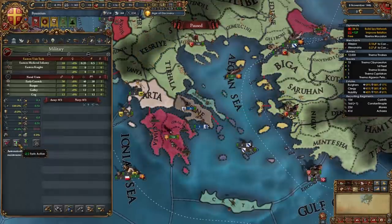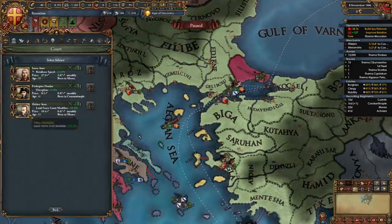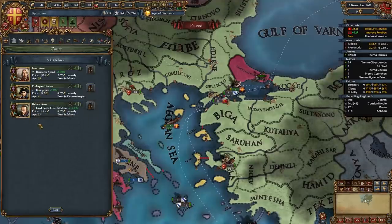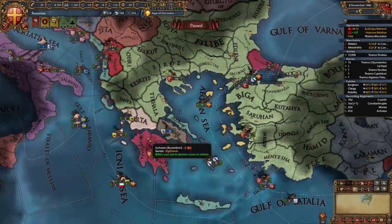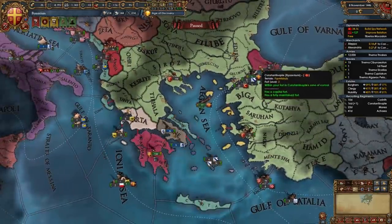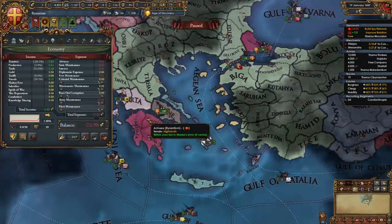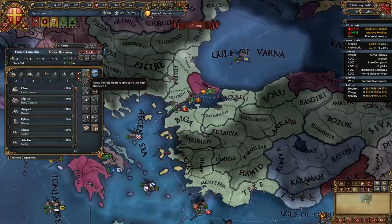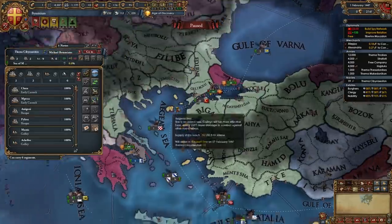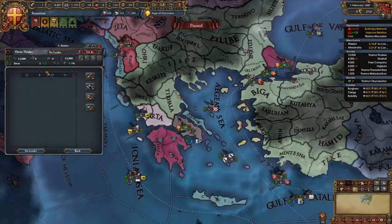We're also going to activate our forts as well as the defensive edict in Constantinople. We're also going to hire a discipline or morale advisor if you have him - if you don't have him it's not a big deal. I do have a discipline advisor so I am going to hire him. Now we're waiting for the mercenary stacks and the infantry regiments in Constantinople, and we're going to raise army maintenance and fleet maintenance as well.